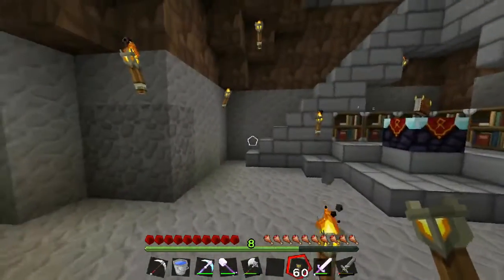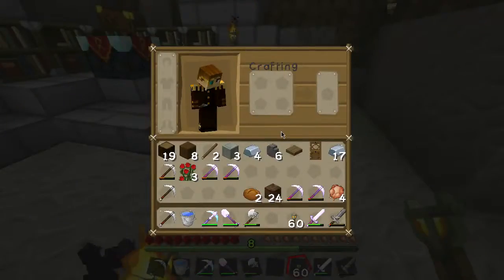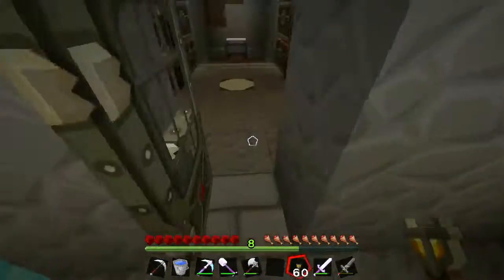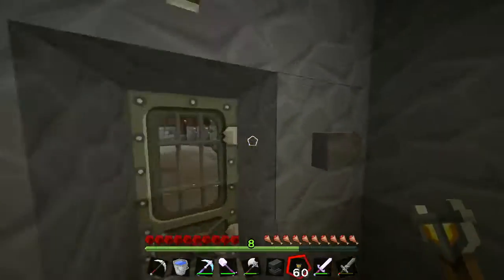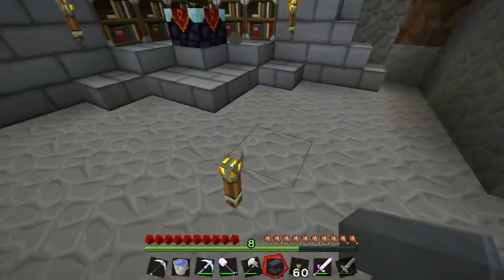I wonder if you can move an anvil once we craft it. Let's craft it and see — I've never used one before. How do we build this? I think I had it like — okay, that's the top — kind of weird. There we go! Let's give this a shot. If I place the anvil right here, we can use this for enchanting and repair.